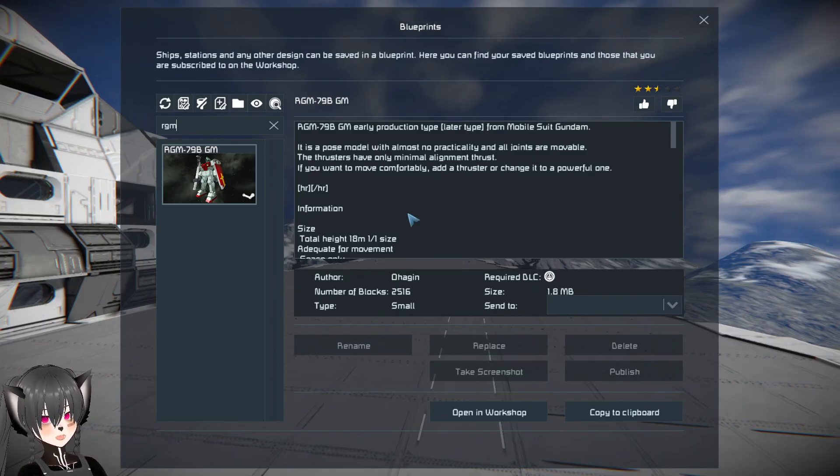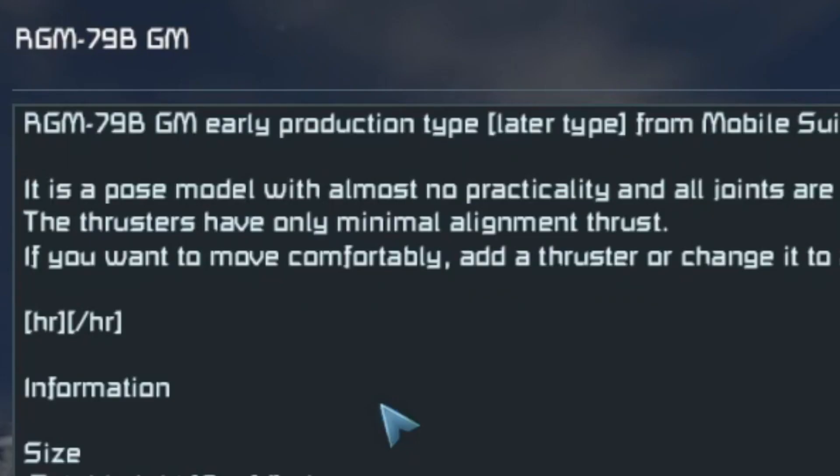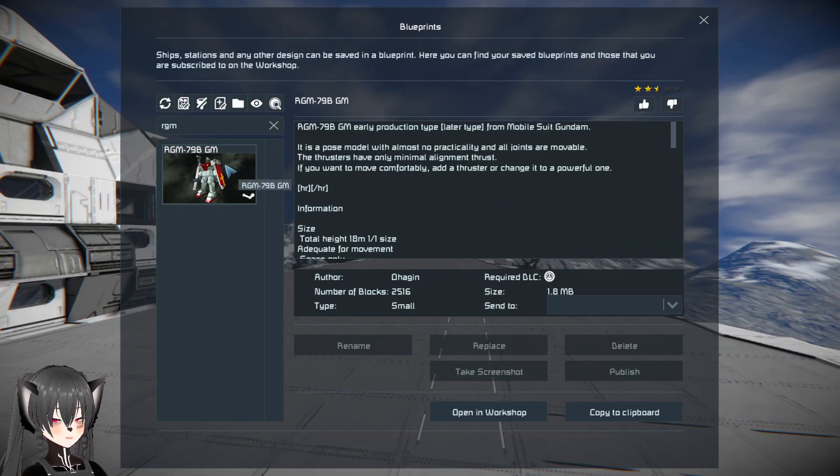I found this make on the workshop. The description is surprisingly honest — it is a post model with almost no practicality. All right, let's spawn this now.